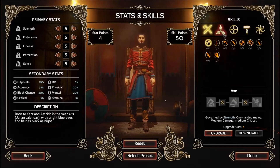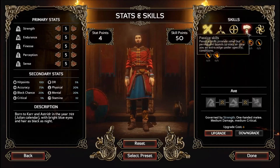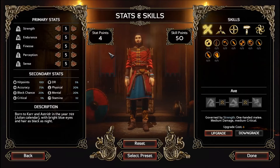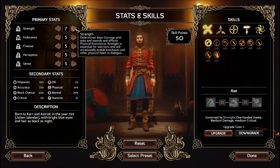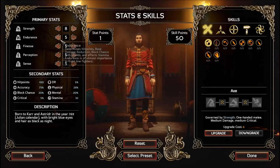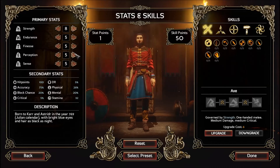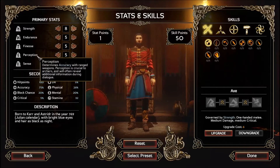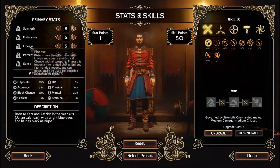Alright, now we gotta allocate points. Last time we played, most of these were not accessible, so we'll have to take a look at some of the new ones. You really don't benefit in this game, at least in my experience, from trying to be too multi-dimensional. You really want to pick your strength and stick with it. Sense is going to be mental resistance and stamina. Perception is about accuracy with ranged weapons and revealing additional information during dialogue — so that's like your intelligence, basically.